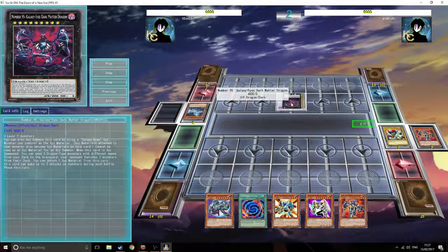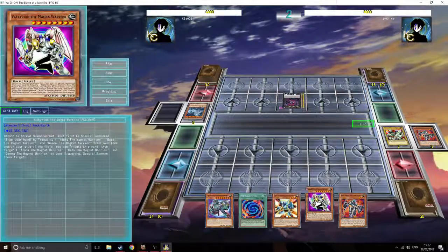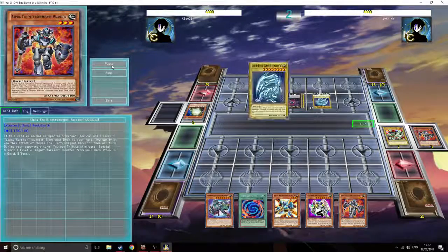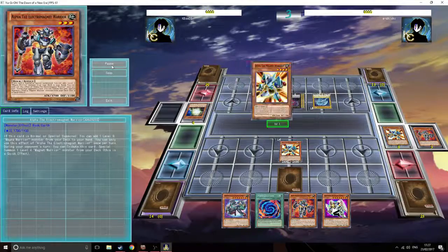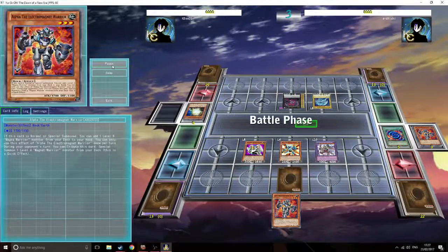Deck Devastation Dragon's effect makes me banish three cards from my deck. Instantly I choose my Electromagnets because I've got two ways of making Berserkion - I've got him in my hand and I can use Alpha. He goes for White Stone of the Legend, that's absolutely fine. Semi-Solemn, Delta, Delta sends Delta, make Valkyrion, summon Berserkion, Polymerization.